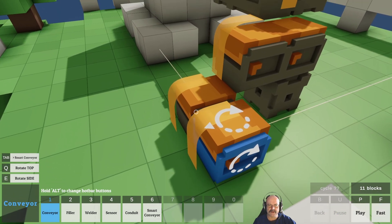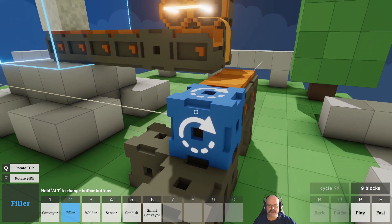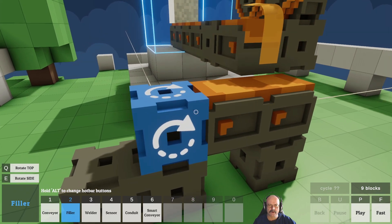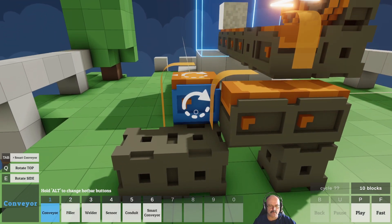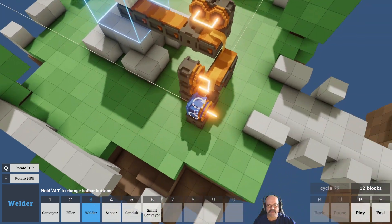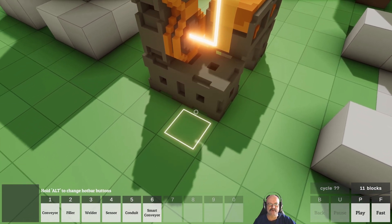At this point we want it to stay there, and then here — so it's going to come along, it's going to drop down. And then another one's going to come along and go on top. So here, then we can put a welder. And there — that'll weld the two. And then I need it to move after it's done that.